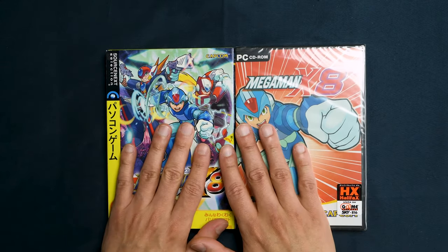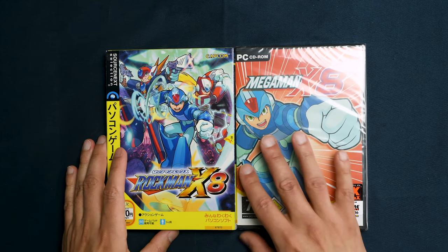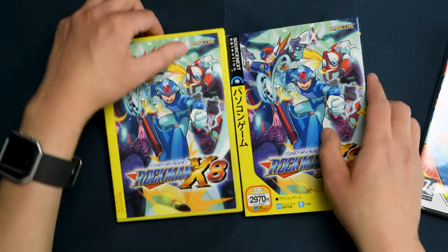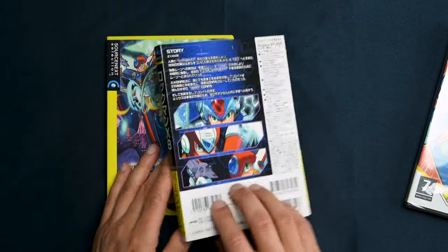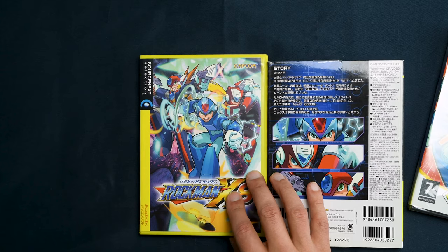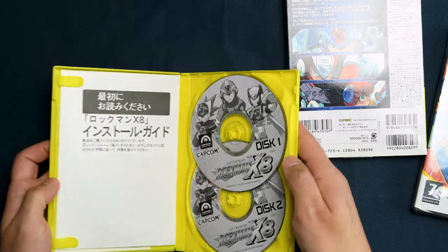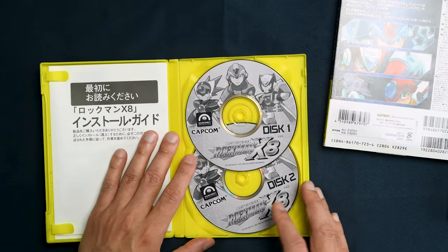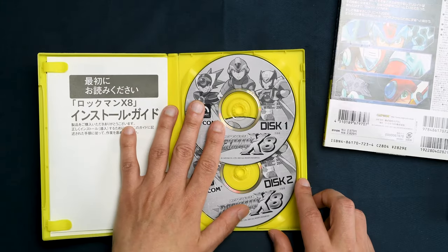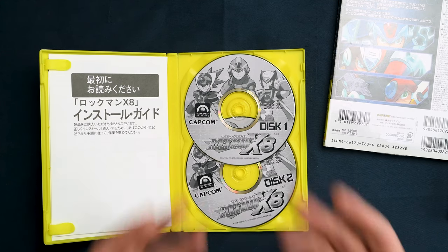I also have two more versions of Mega Man X8 for PC. This one is the Japanese version that comes in a very nice yellow box, distributed by Sourcenec. It comes with two discs in a yellow, flashy colored case. If you saw the previous episode where we tried to install Mega Man X8 on my current gaming computer — this didn't work, so I'm not even going to bother with this.